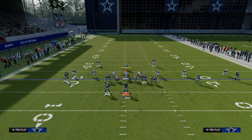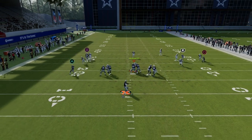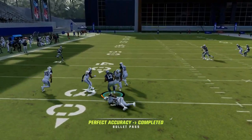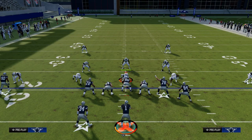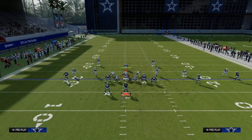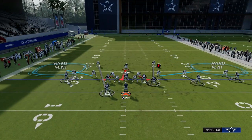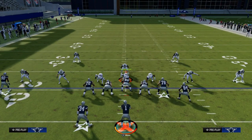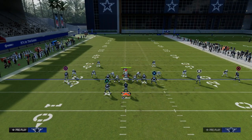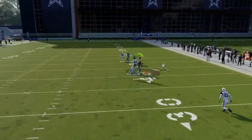The best routes on the play are obviously the post route and the wheel route. If the user decides to go guard that post, you can check down to this drag right in the middle of the field. To stop that drag route, they're going to need four to five different underneath zones — two hard flats and two yellow zones shaded underneath. Because of all the things they have to do to stop the drag, a lot of times their user will end up biting down on it. And when the user bites down on the drag, you're going to be able to hit your post, which is truly the best route on the play.